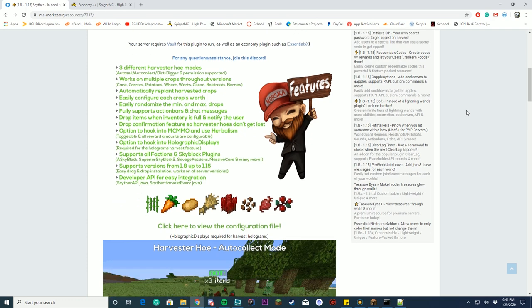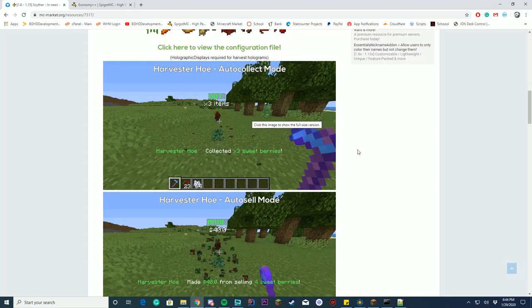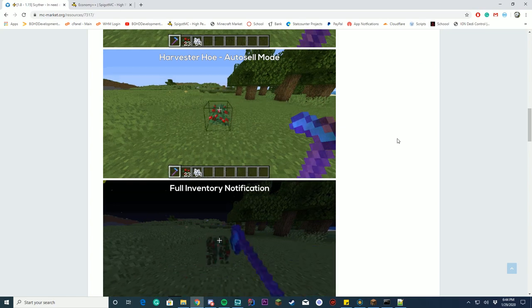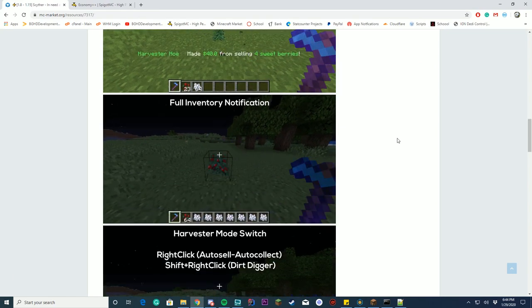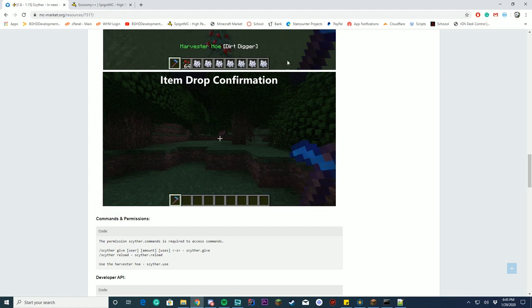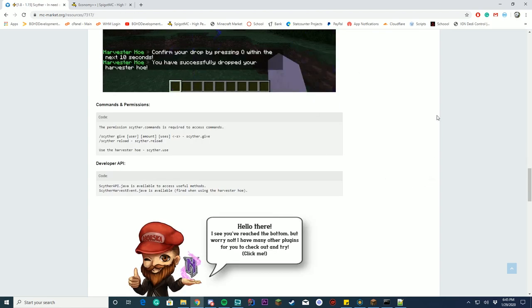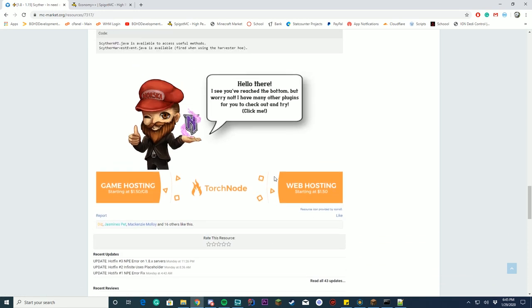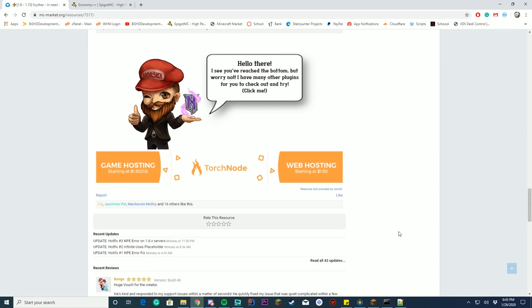Everything's really cool. Some of the pictures on screen show auto-collect mode, where if you click it once, it auto-collects for you. You have auto-sell, so you click it and it sells it for you. You have full inventory mode — if your inventory's full, it won't collect. You have mode switch, so you can right-shift-click to switch between them, and right-click to toggle between auto-sell and auto-collect. You also have item drop confirmations. The two commands are give and reload. The permissions are listed here, and they have all five-star reviews, which is terrific.